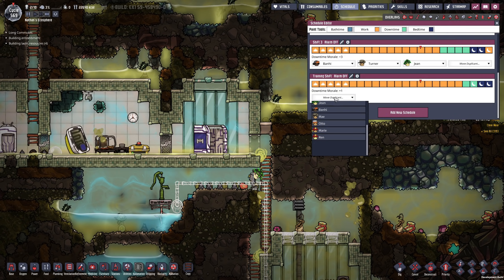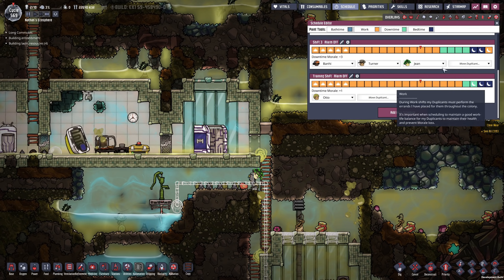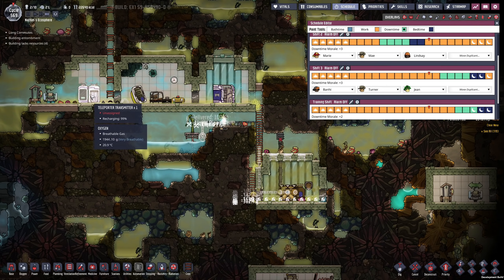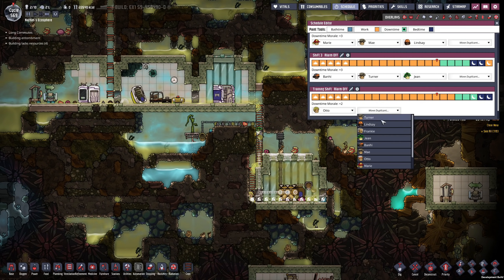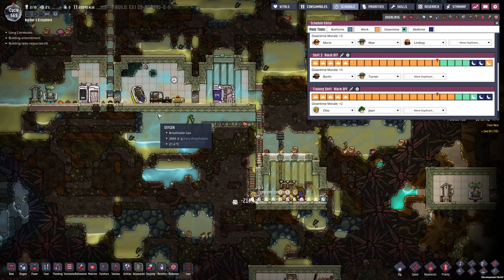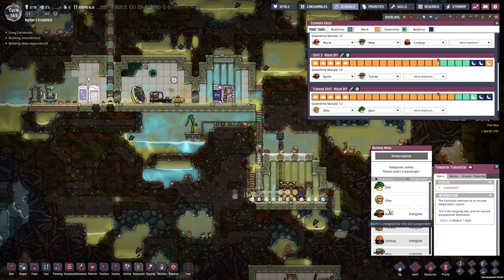That's the wrong Otto — we want to bring new Otto right over here. I might give him one more downtime slot for some more morale. And then as soon as the teleporter transmitter has been recharged, I'm going to use it with Gene. Looks like it's going to be a close call — I'm going to put her back in the longer schedule so nothing bad happens.